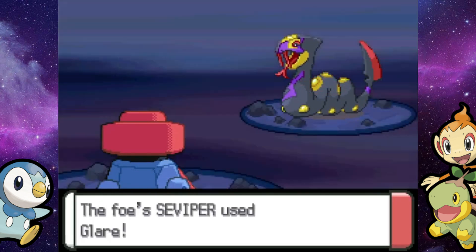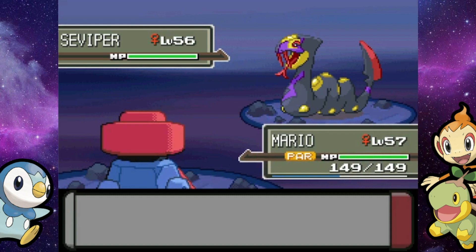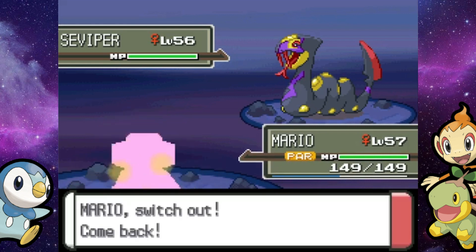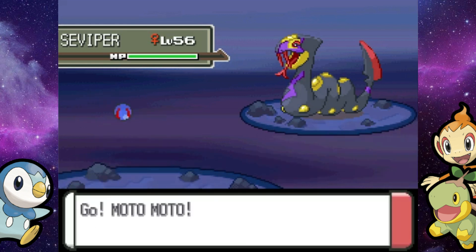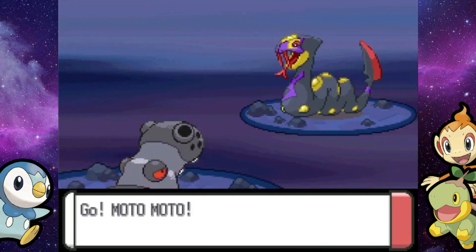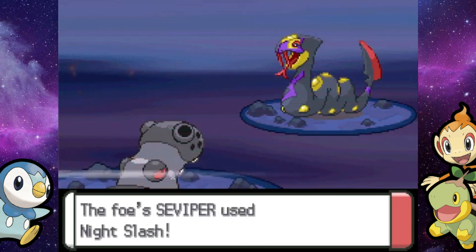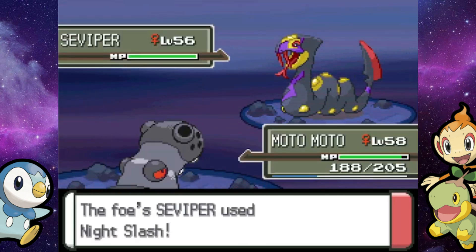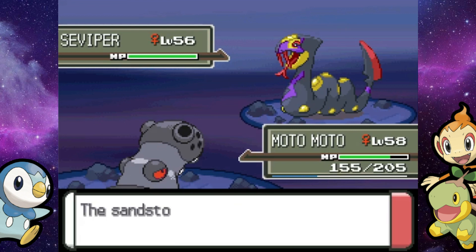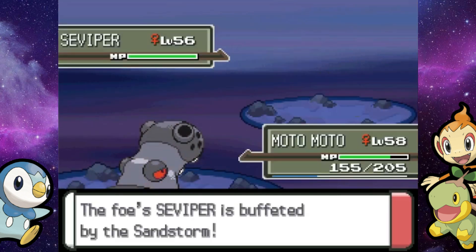We're fighting an Ace Trainer who's going to paralyze us, of course. You can tell we're getting pretty close to the mountain. I'm just going to switch — not trying to deal with paralysis. Probopass, you're like the lowest level on the team and you're sort of having a tough time. We get the Sandstorm up though. Now we've got ashes falling down and a Sandstorm — this is a rough area to be in. And a critical Night Slash too.